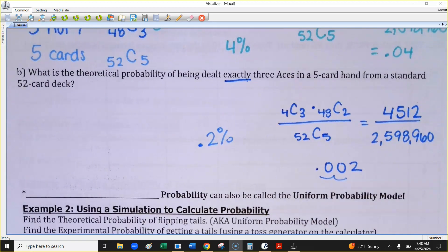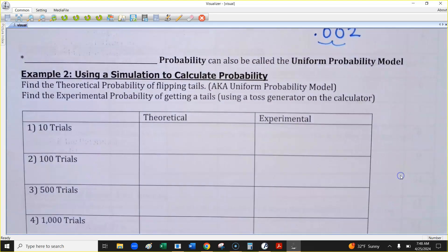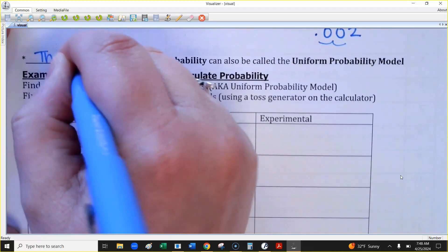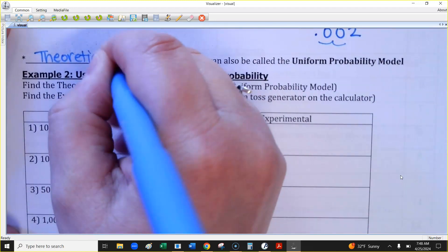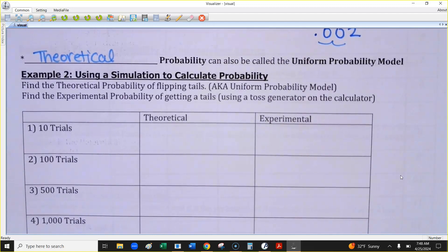Now the rest of what we're going to do today is work on simulations to calculate probability. Some questions on the MathXL will refer to theoretical probability — which is what we would expect to happen. They sometimes call that the 'uniform probability model' in MathXL. It's just a different way of referencing the same thing. We're going to generate an experiment without actually doing it — we'll use the calculator.